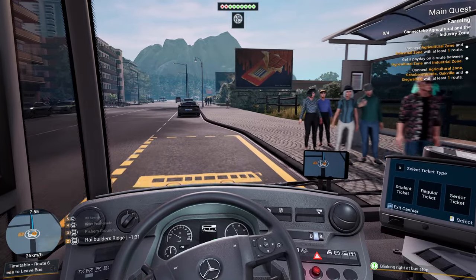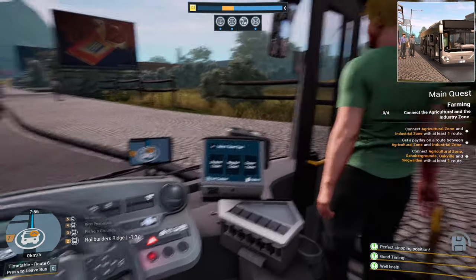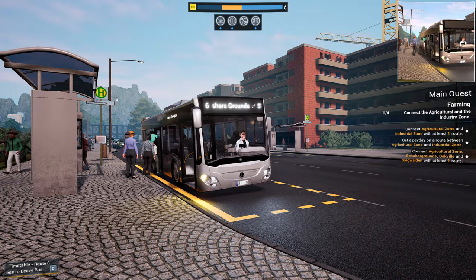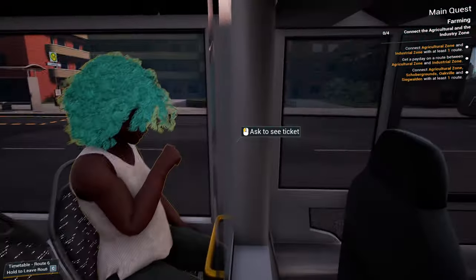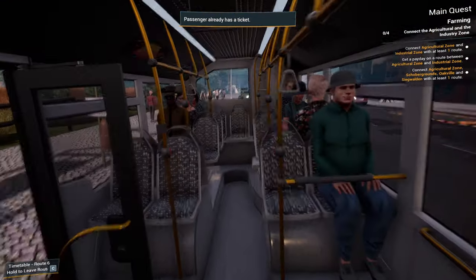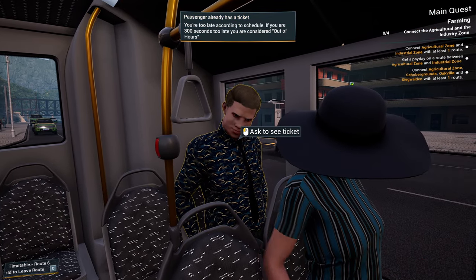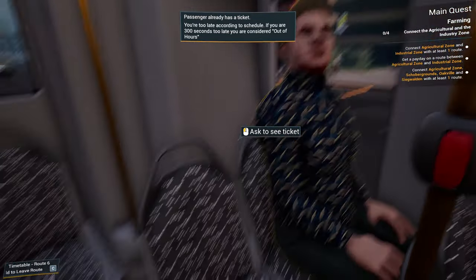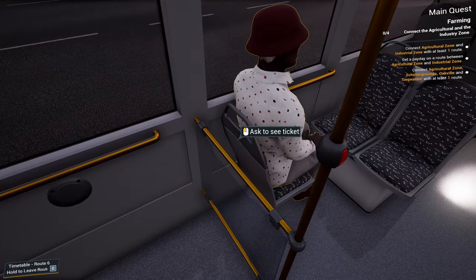There's a few people getting on here — quite a popular route, this one. A lot of greens there, look at all them. Got a few minutes, so let's check your ticket. I'd like to see yours as well, and yours, and yours madam. Why have you come dressed as some maquette, sir? He's come dressed as a bus seat — albeit a slightly different pattern. Quite a few of you have come dressed as bus seats.